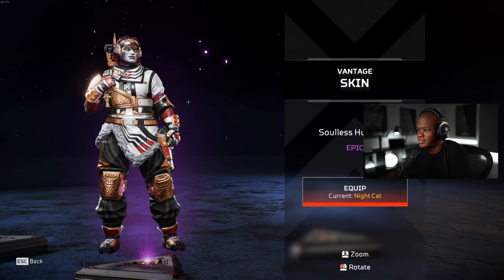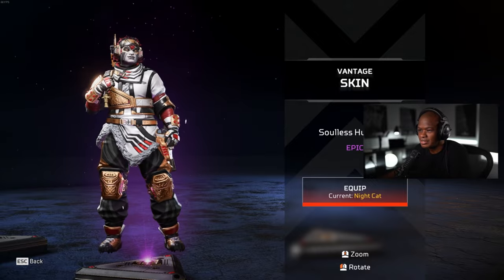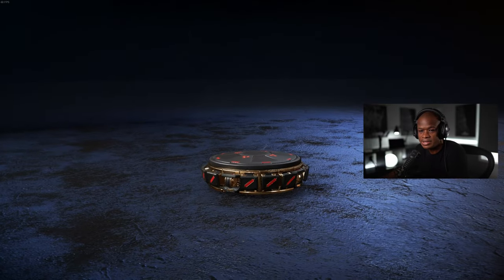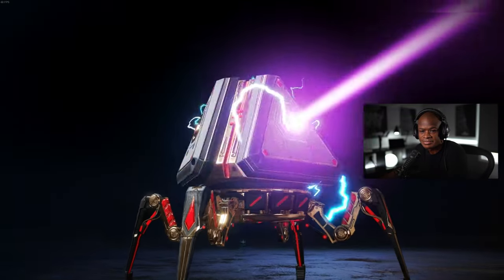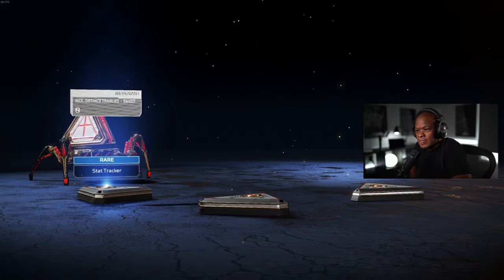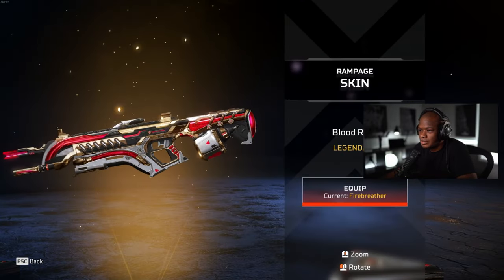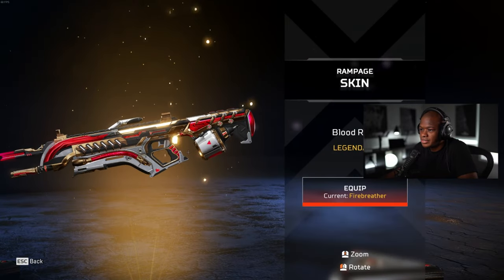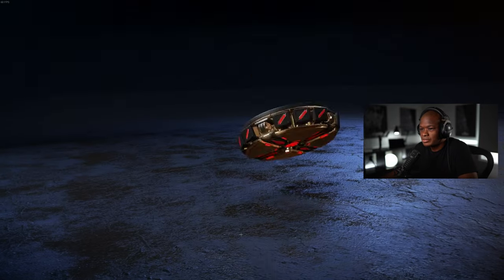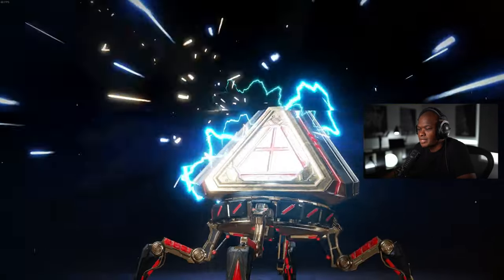Oh, we got the Horizon — or the Vantage. So they're just giving everybody the same skin pretty much. I don't like that, but what are you going to do? Looks sweet — Miami sweet, you know it. Okay, so it's a blood rage legendary. All right, we'll equip it for now just so you can see it in the firing range. Now, if we get...